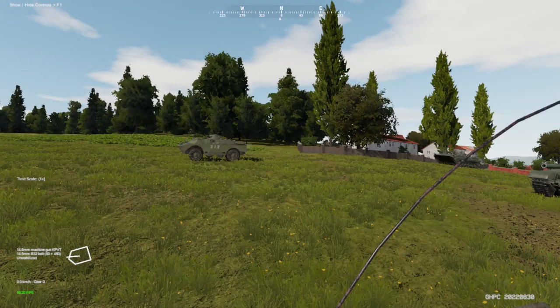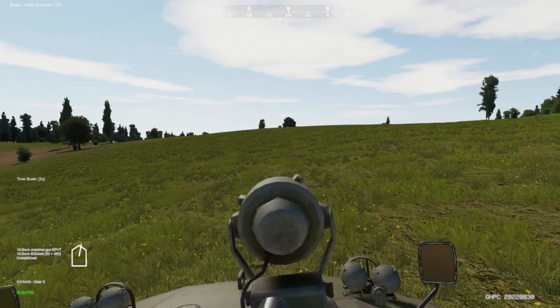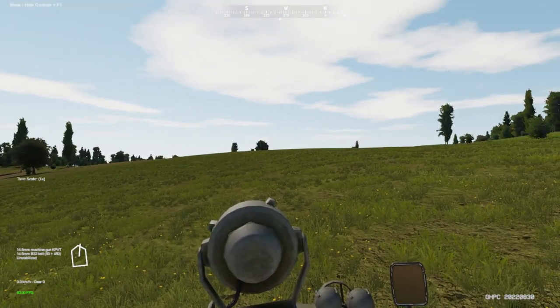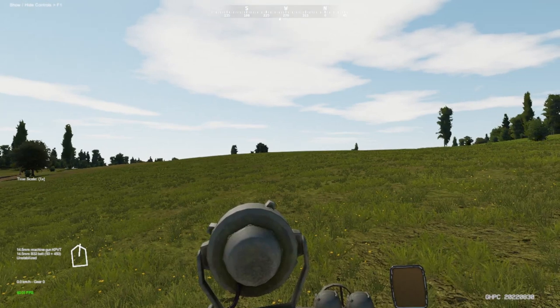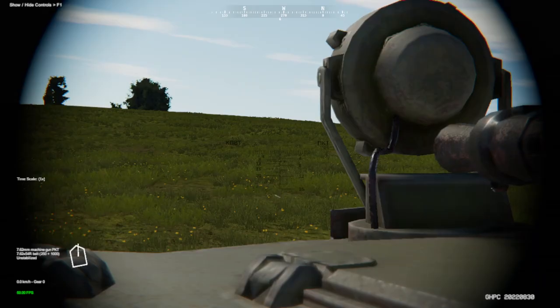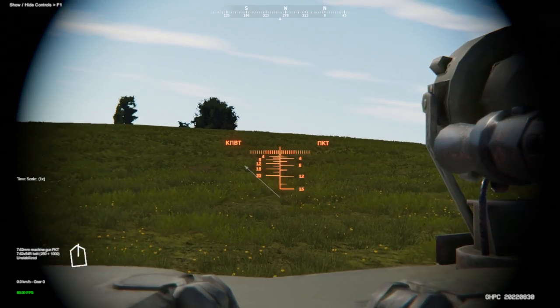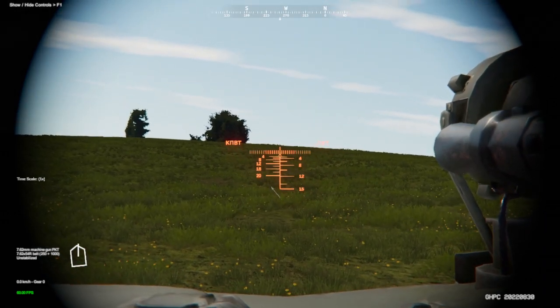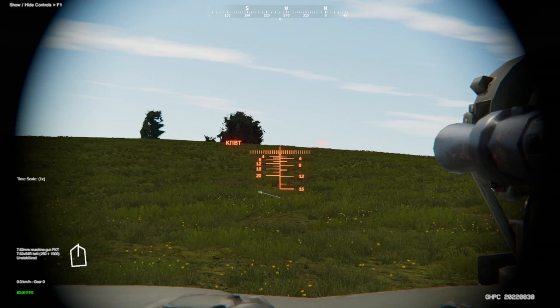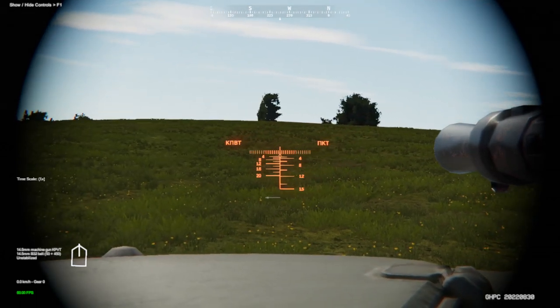Let's hit the C key, get into our commander's position — at least our first-person view. We can see in the lower left-hand corner we are armed with a 14.5 millimeter machine gun as well as a 7.62 millimeter PKT. If we hit the shift key and illuminate it, we can see on the left side the KNBT for our 14.5 millimeter gun, and on the right side the NKT for our 7.62 millimeter machine gun.